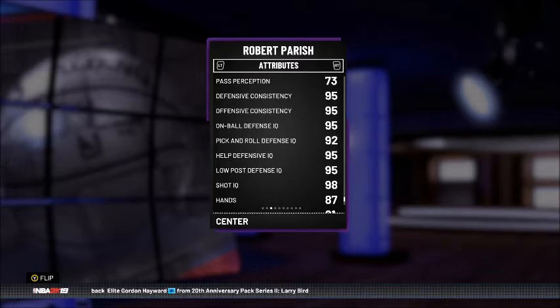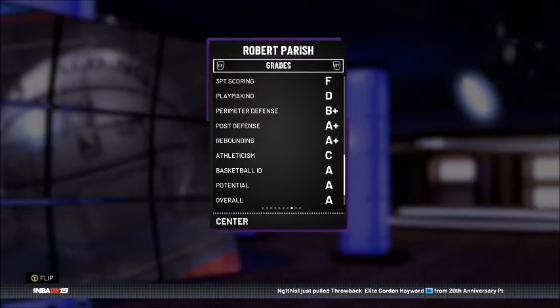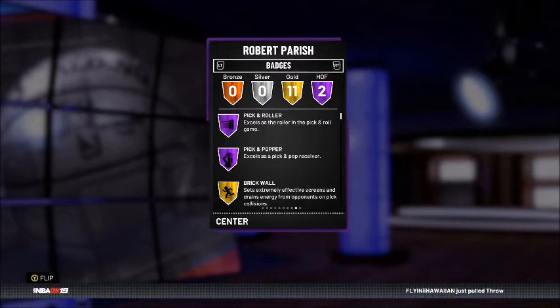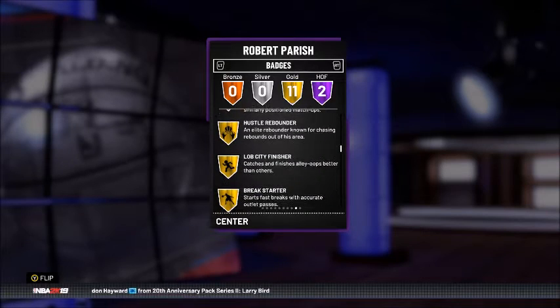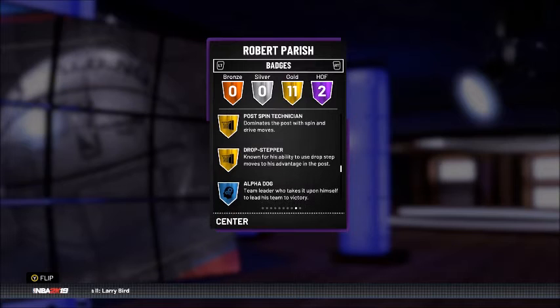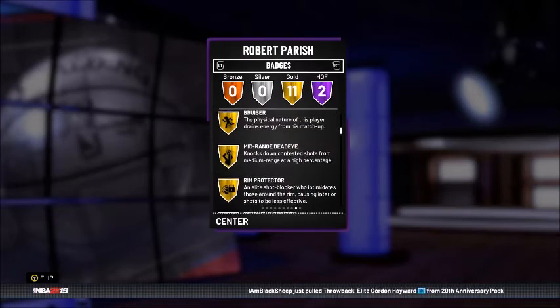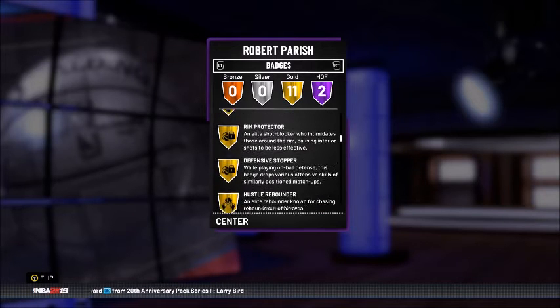He does have pretty elite mental attributes, though pass perception at 73 and reaction time at 81. This card is gonna get you some stops for real. Grades: inside scoring and mid-range both A+, three-point scoring F, playmaking D, perimeter defense B+ — nice for a big man, post defense and rebounding both A+, athleticism C, basketball IQ, potential, and overall all A's. He's got 13 badges total — two Hall of Fame, 11 gold. Hall of Fame: Pick and Roller, Pick and Popper. Try to run post game and some pick and rolls; avoid shooting behind the arc.